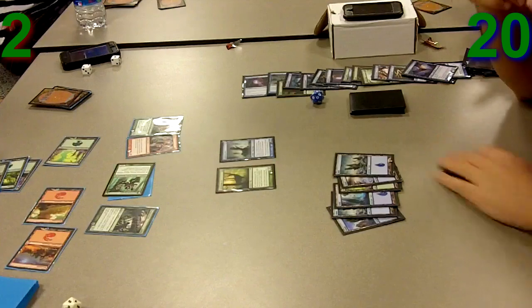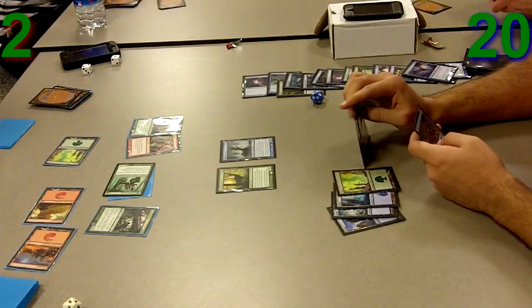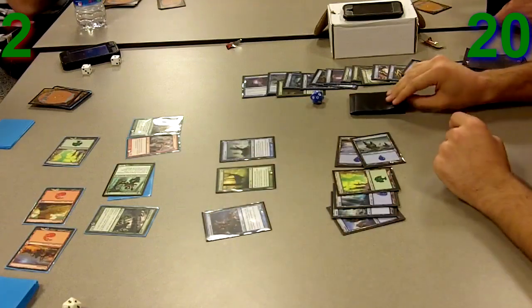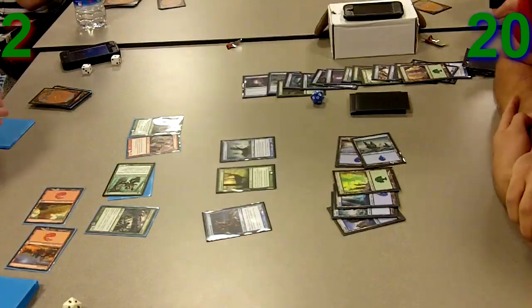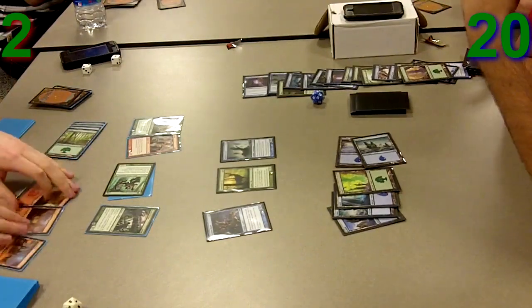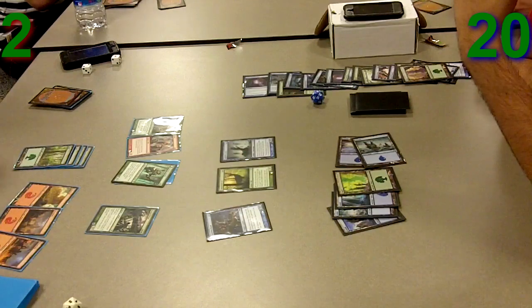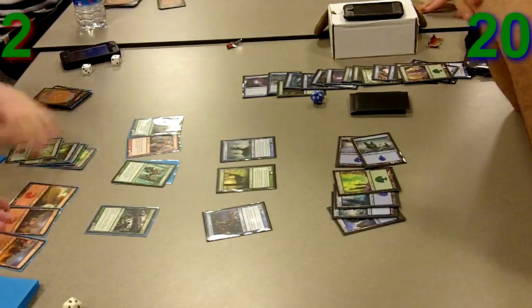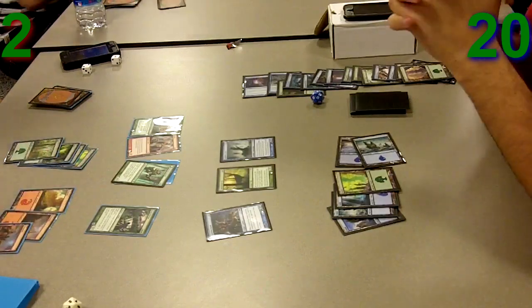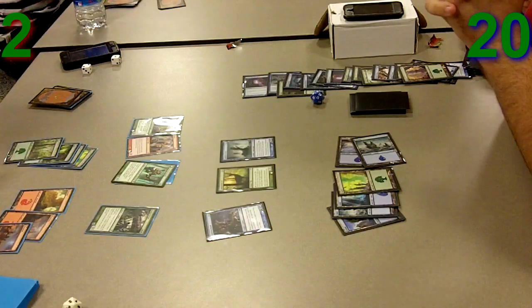Another interesting thing to note is last turn I was at land drop 6. Had I hit a couple of lands earlier in my Mulches, I would have been able to hit land drop 7, Cackling Counterpart my Stitch Drake again, and win the game. When I was playing this game I really thought it would be over right away — I didn't think Daybreak Ranger was going to be enough. But I did not count on him being able to stabilize like he did.